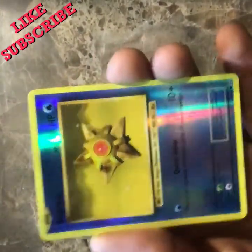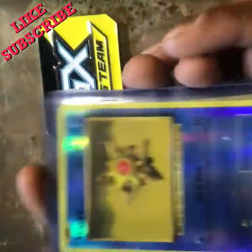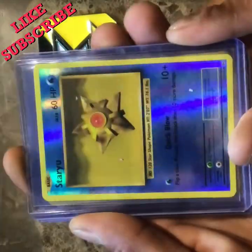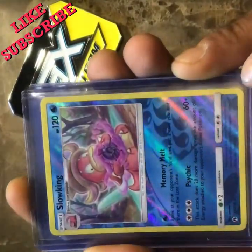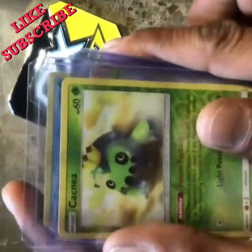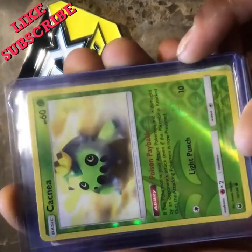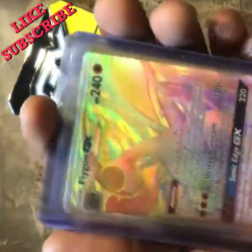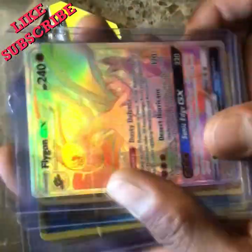Let's get these into some sleeves — cool looking cards. A reverse holo Staryu, nice, really really like that. How about a Slowking — that one's nice too, I like that a lot. Here's a Cacnea — or Cacnea, I think it's a cactus something like that with the crown on its head. Reverse holo, sweet. And then that ultra rare — I think that's what you call it — Flygon GX. Look at that. Sweet, can't complain.